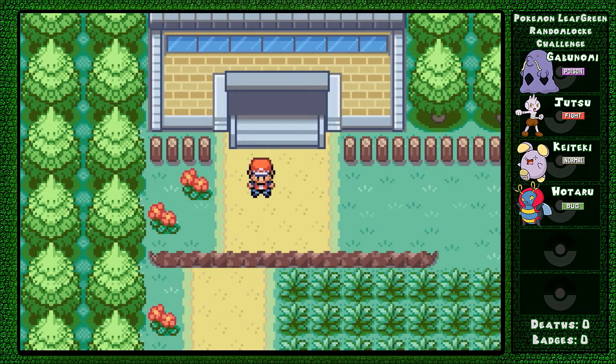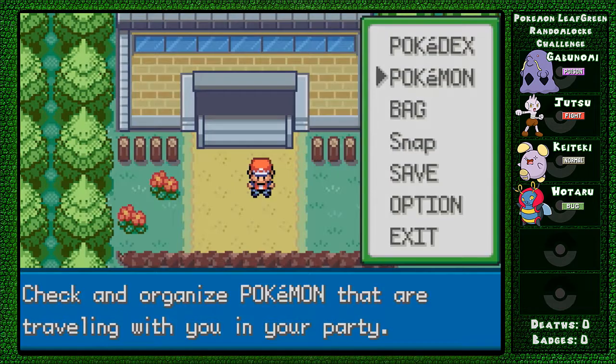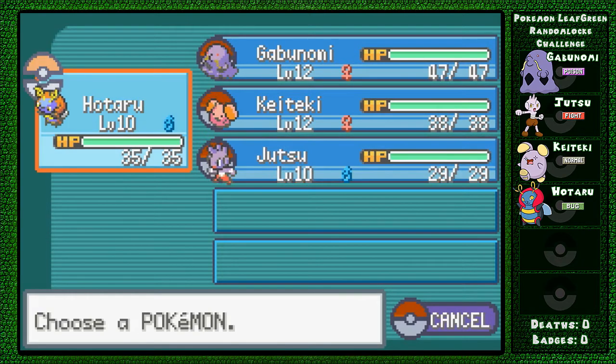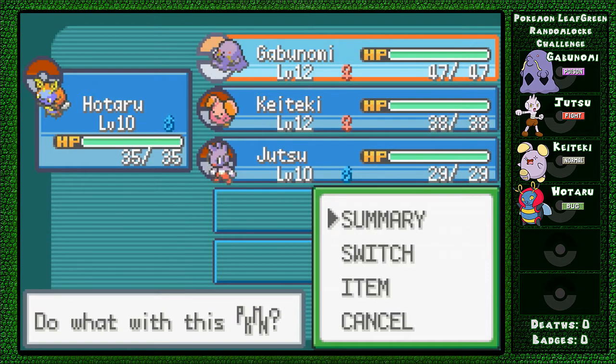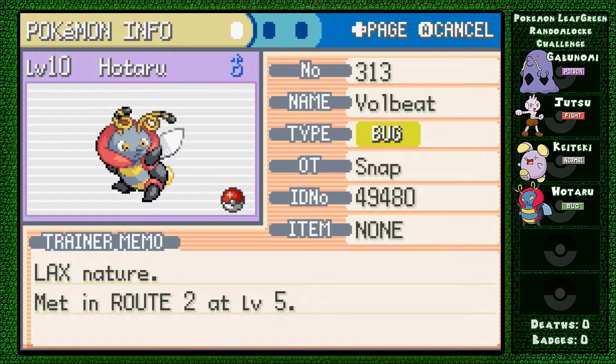Oh snap! Welcome back everybody to my random lock challenge. I am playing Pokemon Leaf Green and last time was the first episode where we got these four lovely Pokemon. We have our starter here, Gabunomi the Swalot. We also have Hotaru the Volbeat - that's the name of this Pokemon, it even says Volbeat right there.